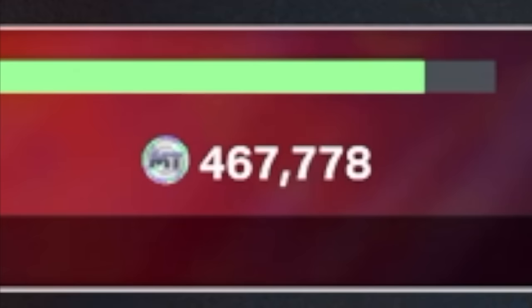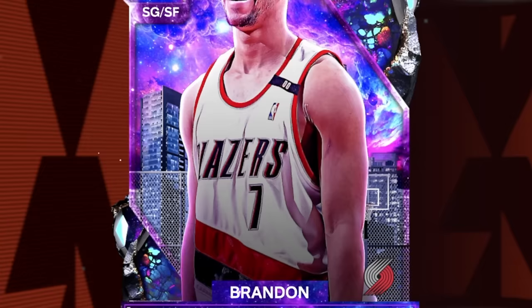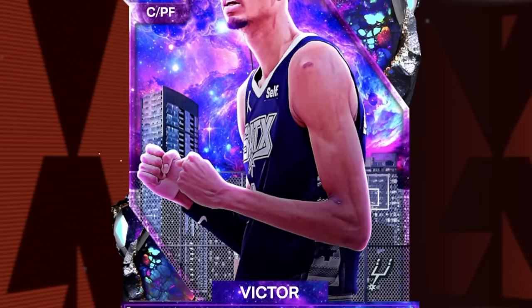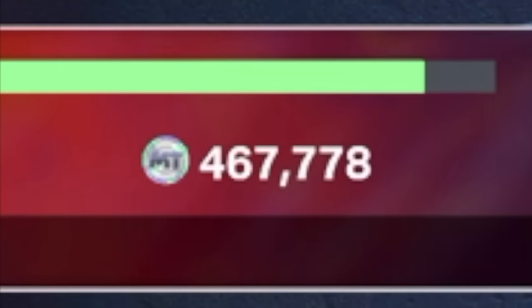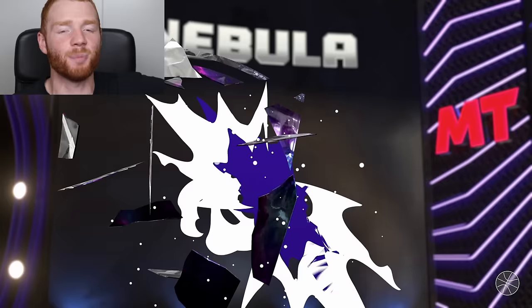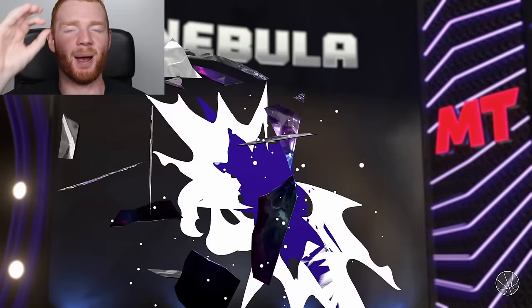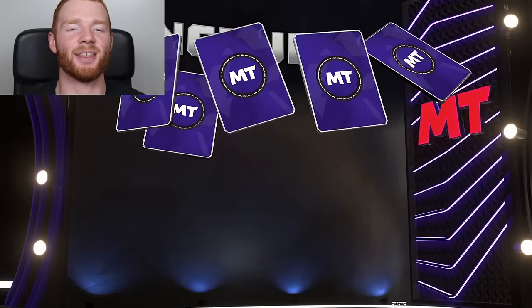I want to make the team even crazier. 2K released these Nebula Packs — they contain some insane Galaxy Opals, but also Dark Matter Brandon Roy and Dark Matter Victor Wembanyama. Should I risk all of that MT to see if we can pull one of these cards? I think I'm going to do it. But before we do, I have some unopened base packs from the exchange and the spotlight challenges. We only have three of these, so let's see if we can get anything good.